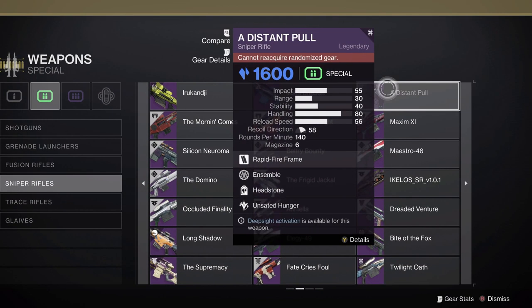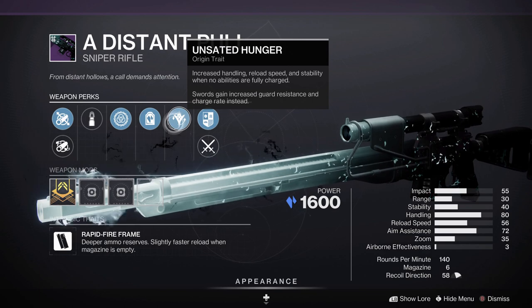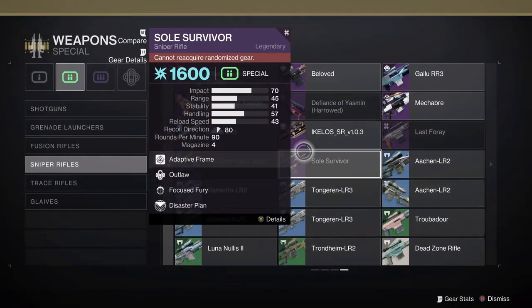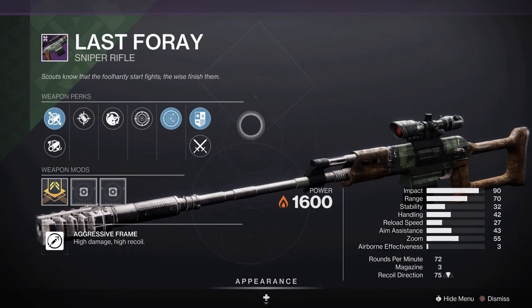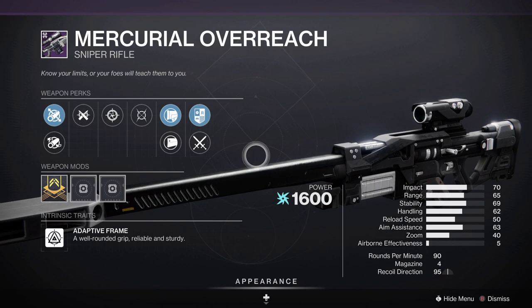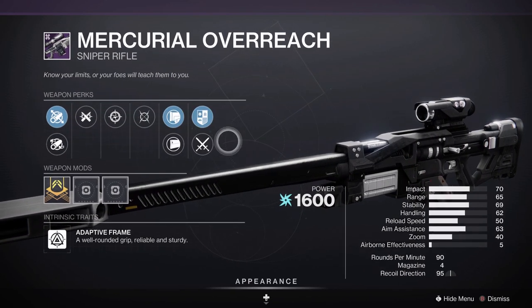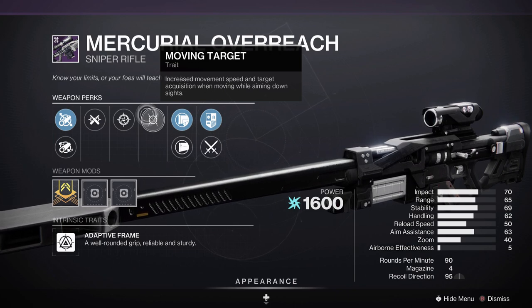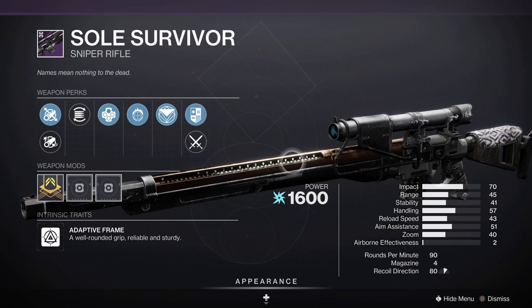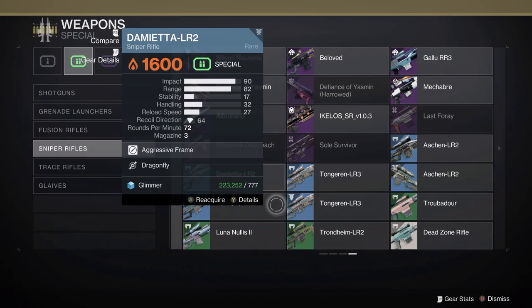In terms of sniper rifles, we have the Distant Pull, a Rapid Fire Stasis sniper rifle with access to things like Headstone, Ensemble, and Unsated Hunger. We also have another gunsmith one, Last Hoare, an Aggressive Frame Field-Tested sniper rifle in case you want something harder hitting than Rapid Fire. Then Mercurial Overreach, an ARC sniper rifle dropping specifically from the Competitive playlist — access to Snapshot and Moving Target probably makes it one of the quicker-handling options, but it's still Adaptive. And we also have the return of Soul Survivor, a sniper rifle from Gambit Prime, also Adaptive Frame — although we got a wide variety of snipers, so what's good in one context might not be so good in others.